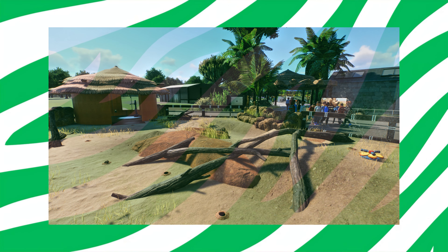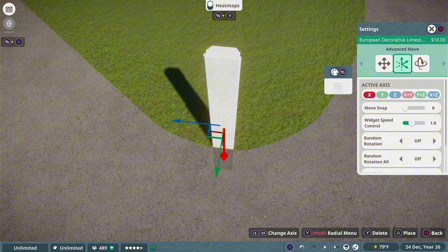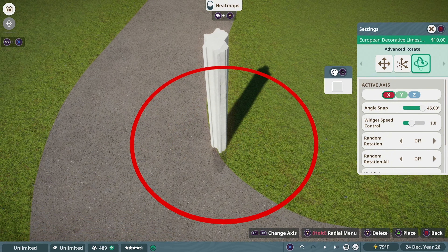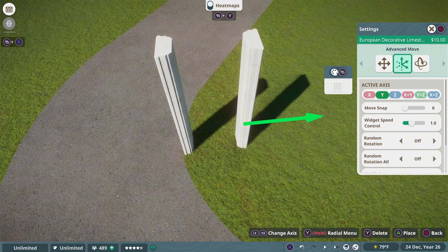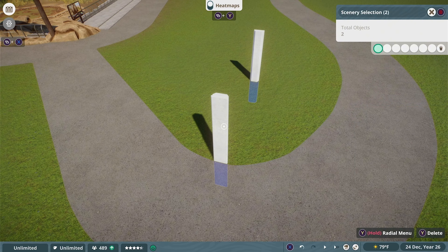The centerpiece of this exhibit is going to be the mound in the center, but I also want to add something for the guests to enjoy on the outside. Breaking a bad habit in real life is one of the toughest things a person can do, although the only thing tougher than breaking a bad habit in real life is breaking one in a video game, because there are no actual consequences to doing it wrong over and over again.